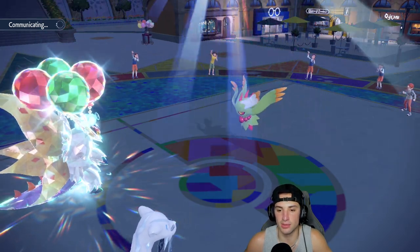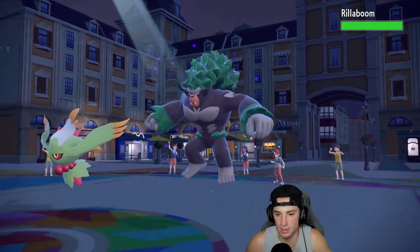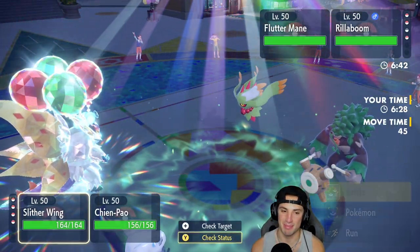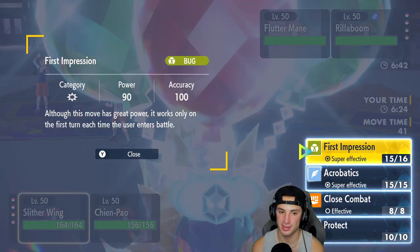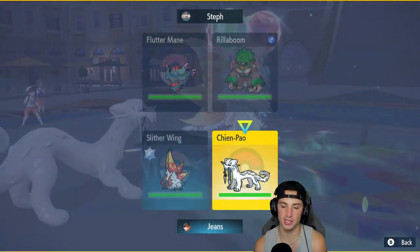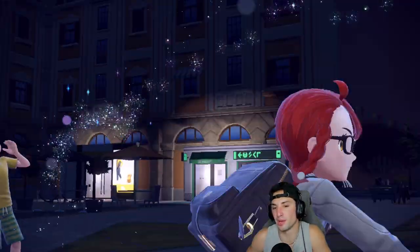They might not even double down into Slitherwing. I'm thinking Sucker Punch — but they fake out my Chien-Pao! How dare you fake out my Chien-Pao — Chien-Pao is the bigger threat. I wish I could go for First Impression here, but I'll just go for Acrobatics into the Roaring Moon slot and protect Chien-Pao. They've got to be faking out Chien-Pao. Their Terastallization comes out — it's Roaring Moon with a Water Tera.